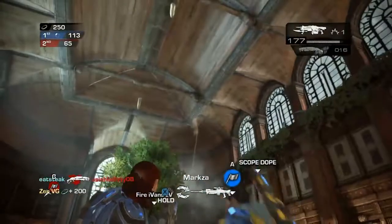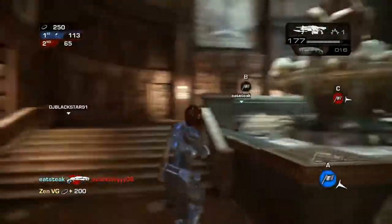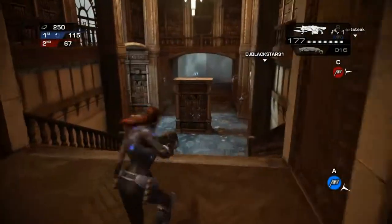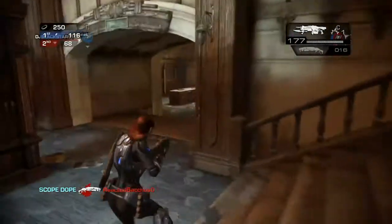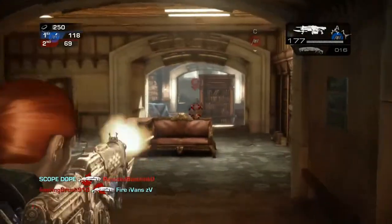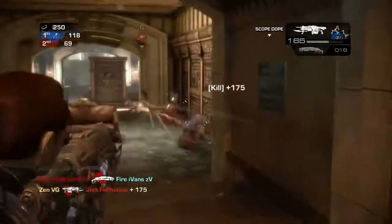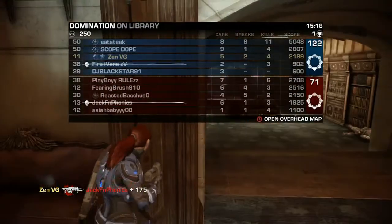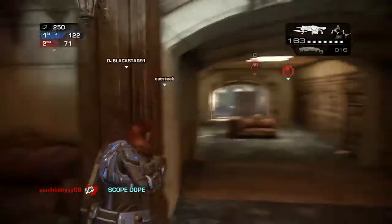Now here we go with the impaling. Boom — yeah, it's pretty fun. There I am saying hi to my teammates. Don't run into a Retro Lancer like that. There's a pro tip.